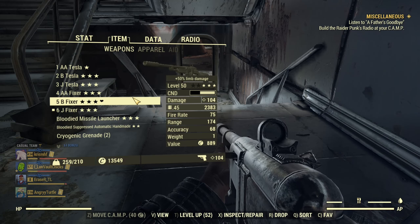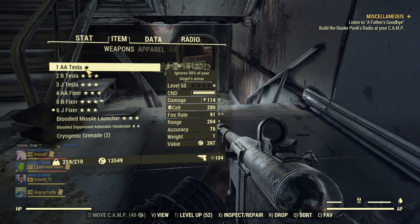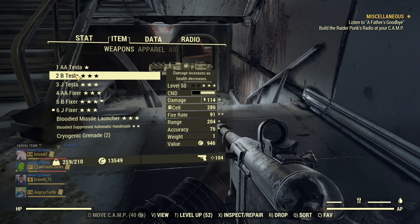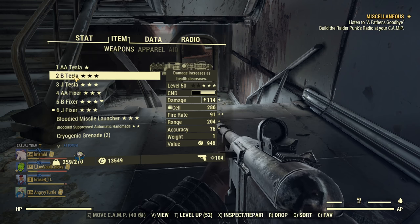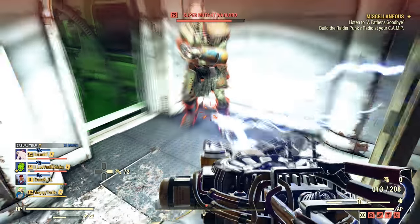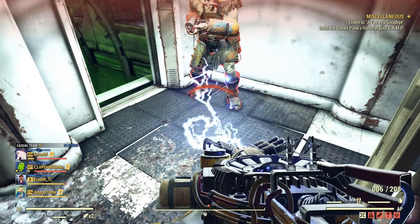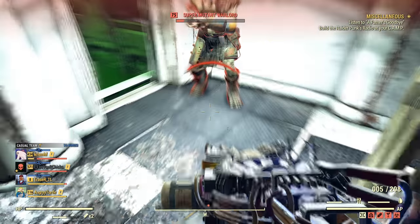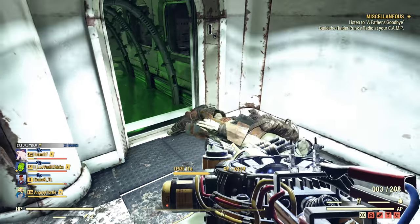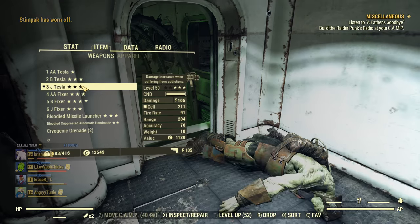We have ballistic weapons covered. Now let's see energy weapons in a similar scenario, although we won't be able to use sneak - we'll go into power armor. We'll be testing Anti-Armor Tesla versus Junkie's Tesla, then drop to half health to test Anti-Armor Tesla versus Bloodied Tesla. Let's heal up. Level 75: one, two, three, four, five, six, seven, eight, nine, ten, eleven, twelve shots with Anti-Armor. Our adrenaline is up. Now let's see with Junkie's Tesla.